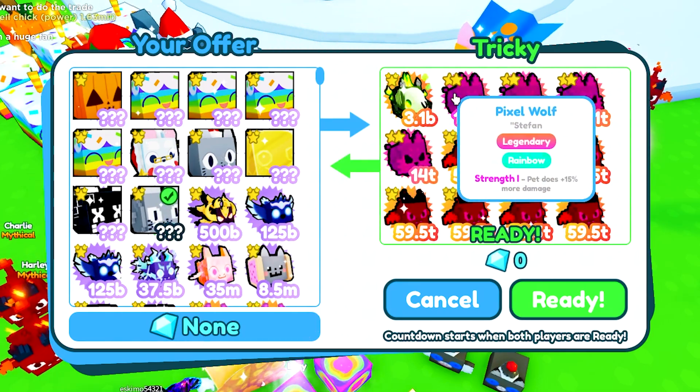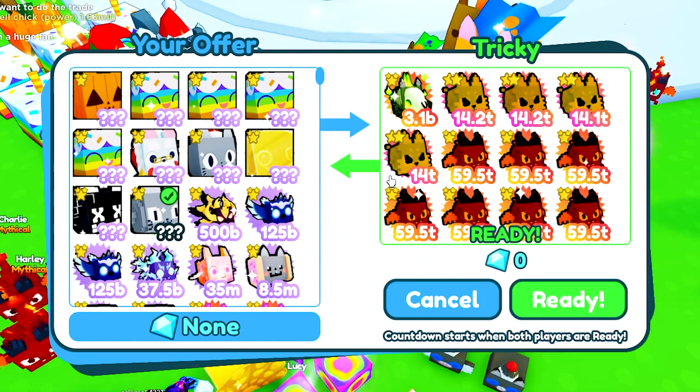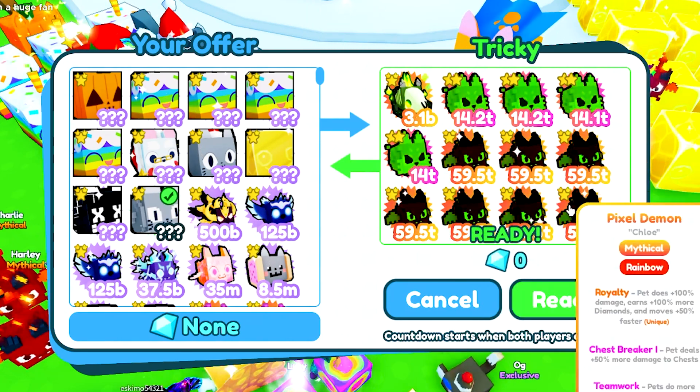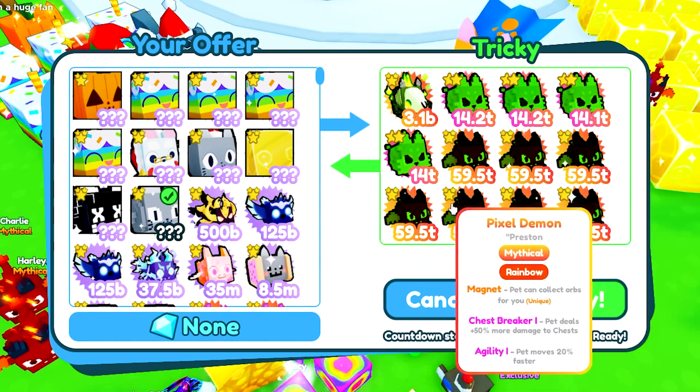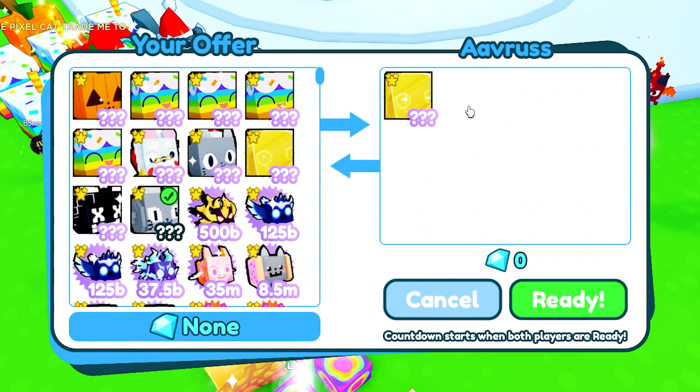We're getting another trade from Tricky who is putting up a goal forest, some pixel wolf rainbows, and some pixel demon rainbows. These are just hatchable pets and they really don't go for too much — last time I looked they were going for about 70 million or so, maybe even less than that.